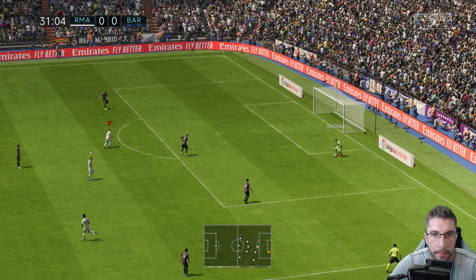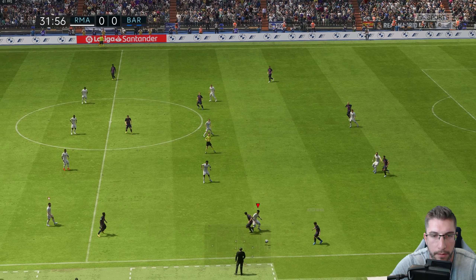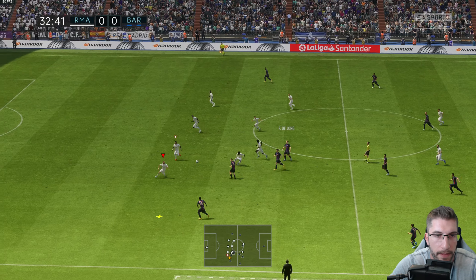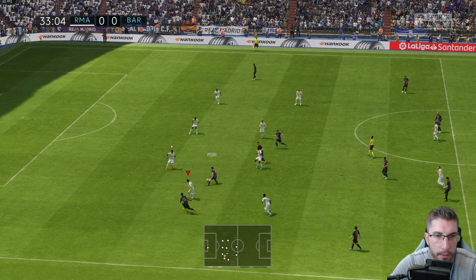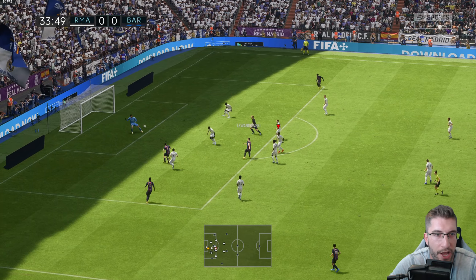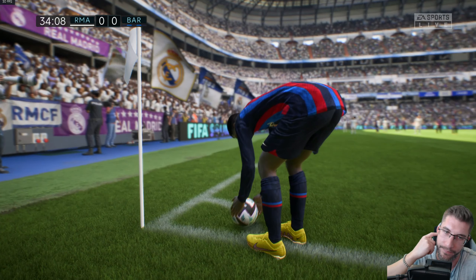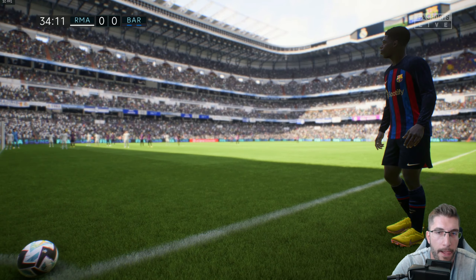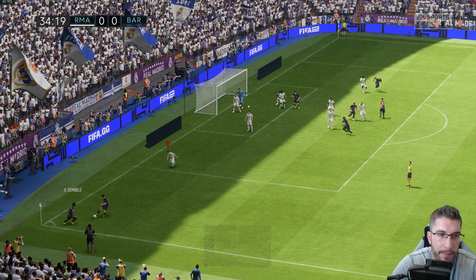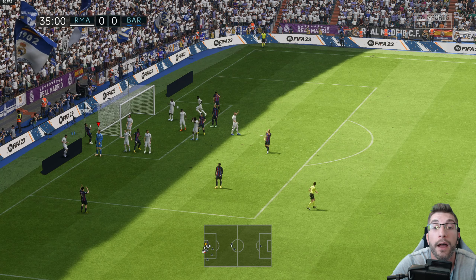Back to the goalie, to Ter Stegen, Eric Garcia, Pedri, Jordi Alba, Sergio Busquets dinks it over the top — hold him up. I had to make the high line a little bit less because Real Madrid's default high line in this game is quite high. Playing against Barca we're going to get caught — we don't have the quickest centre backs. Rudiger's not the fastest. Let's get it out — all day for Courtois. Oh look, we've got a woman ref — how about that!